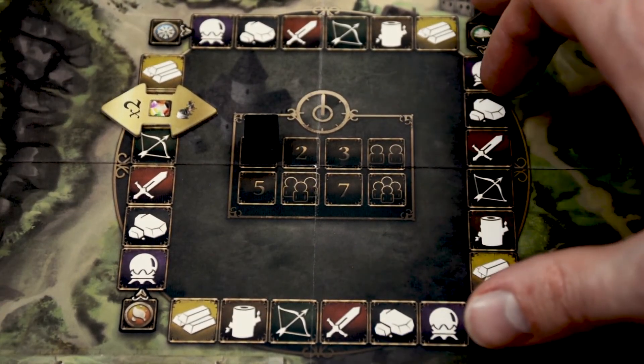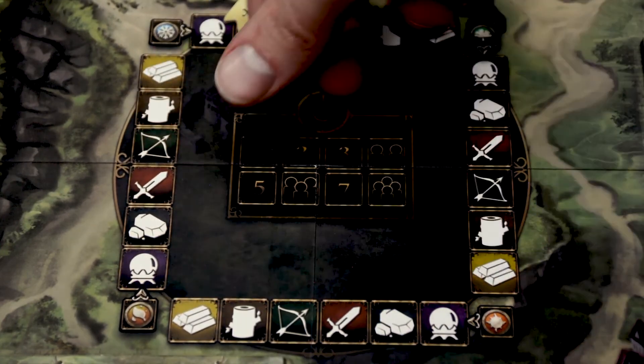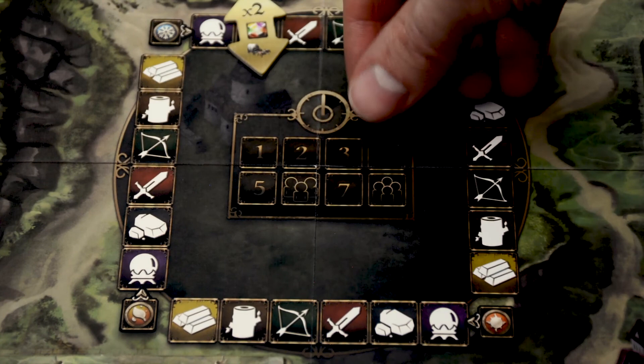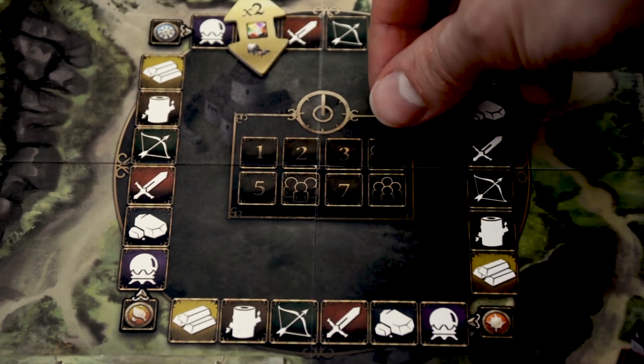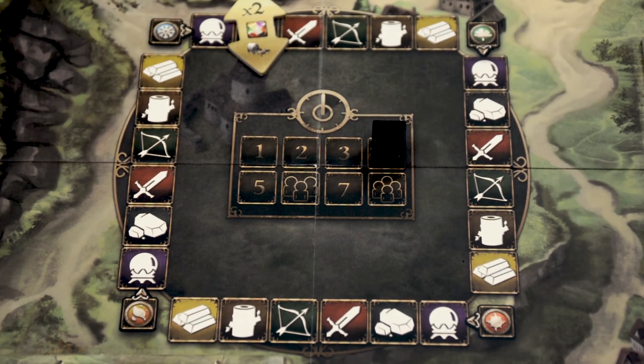Each time the round tracker moves from autumn to a new winter round, move the tracker one space forward on the year tracker. When this reaches the final spot — for two players, that is the fourth round — it triggers the final round. The game does not end immediately; players continue so that all players have had an equal number of turns. At the end of that round, players move into a scoring phase where each player totals all their prestige points, subtracts any negatives from curses, and the player with the most points is the overall winner.